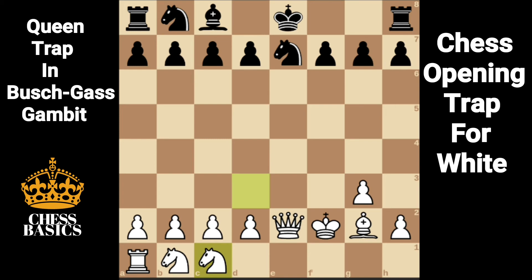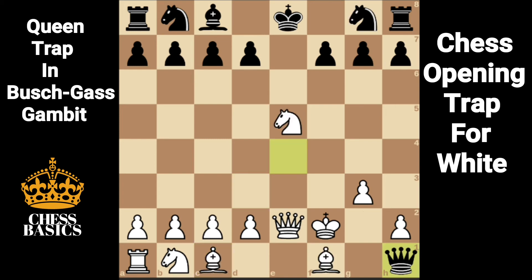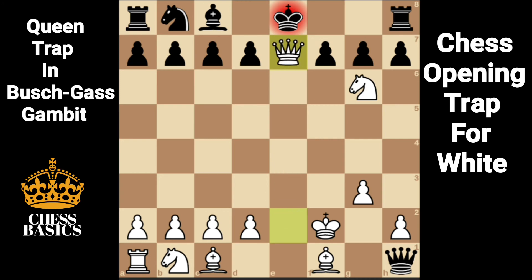Instead of bishop g2, white can play knight g6. Again, this opens up a discovered check from the queen. If black blocks with knight e7 — which would be a blunder — queen takes e7 is made.